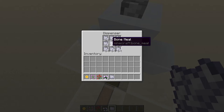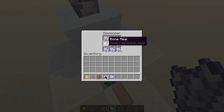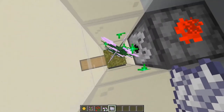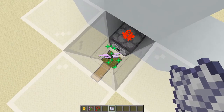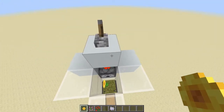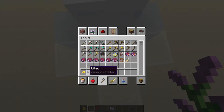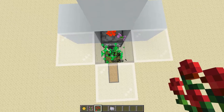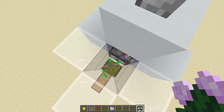We have a bunch of bone meal in here, and once we flick this lever it automatically dispenses the bone meal to the flower, and it just drops its flower. You can use this for multiple different flowers — sunflower works, this flower works, rose bushes work, and also this other flower.